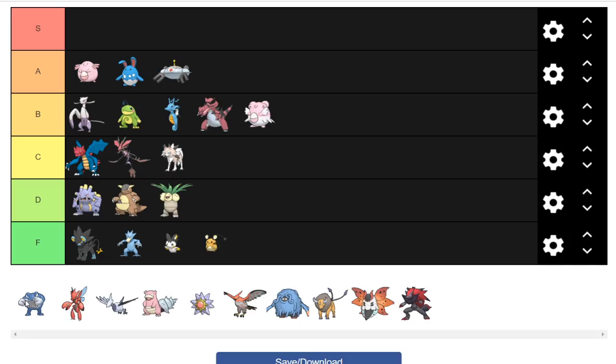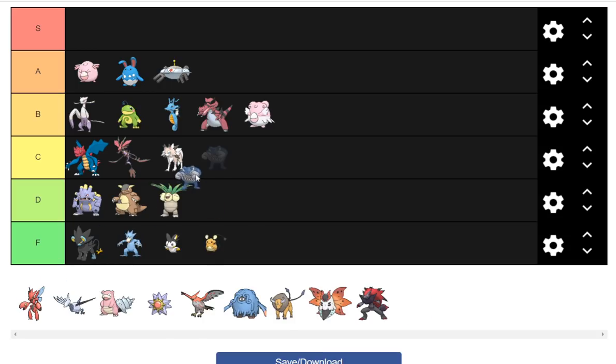Poliwrath is cool. It gained a couple of moves, in particular Close Combat. It might be decent with Belly Drum, but I think Azumarill outclasses it. Ultimately I think it's probably going to be about an RU or NU Pokemon. I'm going to put it in C rank. It does have some new options worth exploring, but it's just not superb.